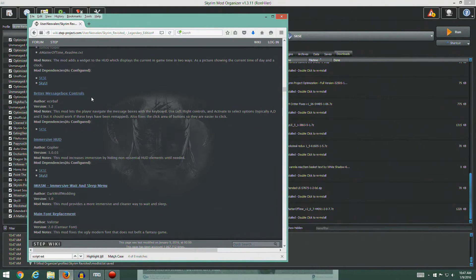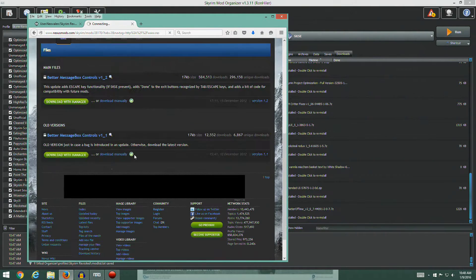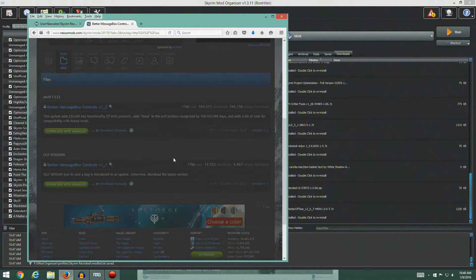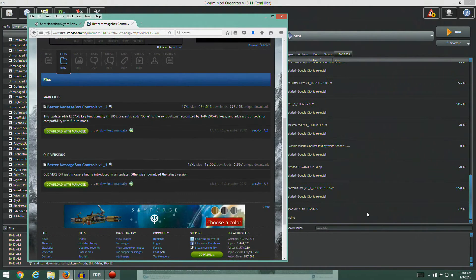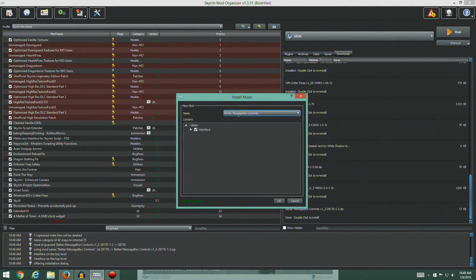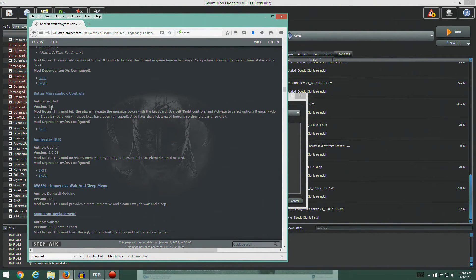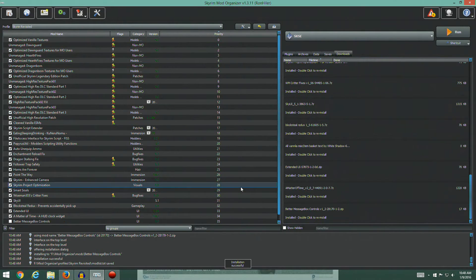Better Message Box Controls version 1.2 — let's check that out. Grab the files, download with manager. Done — go ahead and install, manual installation. There don't appear to be any special instructions with this one. This mod lets the player navigate message boxes with the keyboard — pretty self-explanatory.